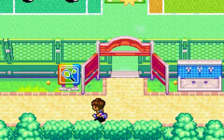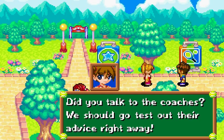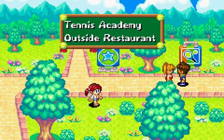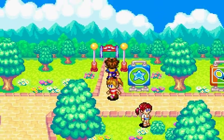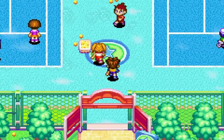I'm not going to go back, I don't care. This isn't really a 100% run — I'm just going to do what's fun. And here's Ace. How'd it go, Mike? Did you talk to the coaches? We should get to test out the advice right away. And now we're going to go to the junior courts to actually do the actual games. This is the junior class. Let's do it.